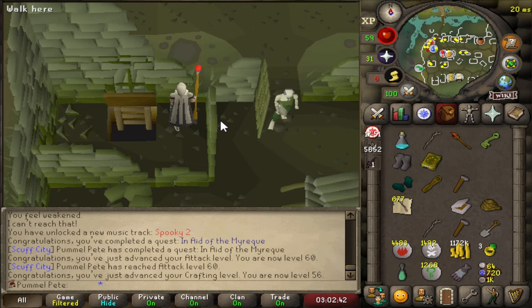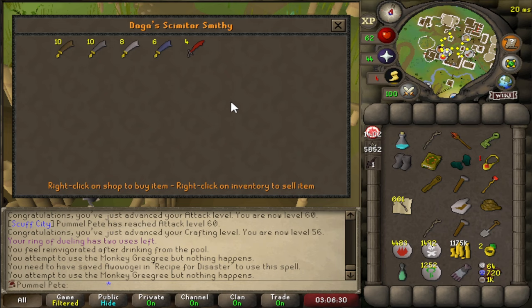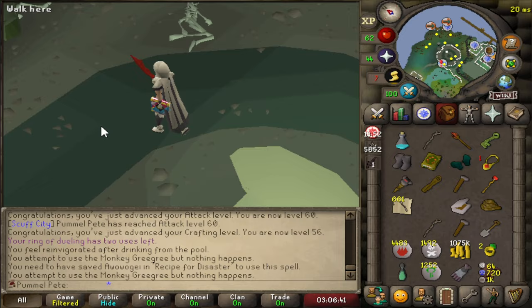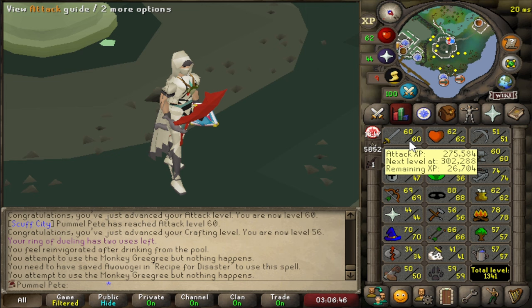The Dragon Scimitar - here we go! Now that we have 60 Attack, we can trade Daga for a Dragon Scimitar. We're going to play Equip Roulette - one click telly out. Oh wait, is that going to do damage to me? That was probably not smart. But we got the Dragon Scim on the account, which is a massive upgrade. We're going to be using this for a very long time.